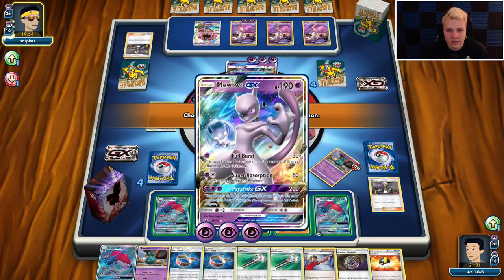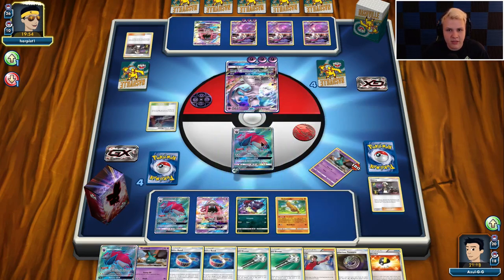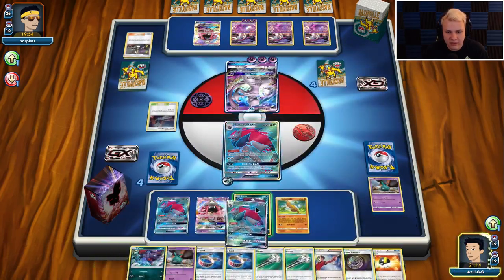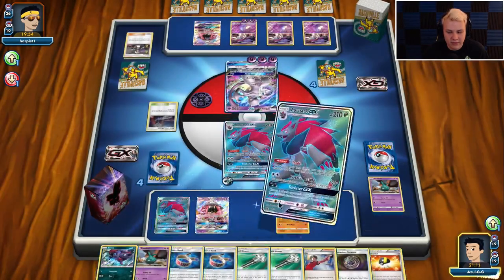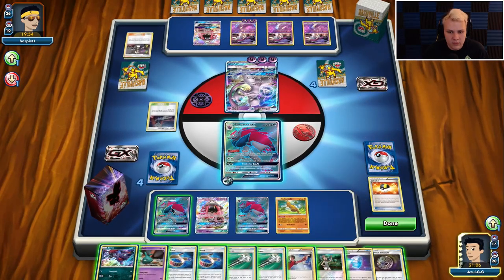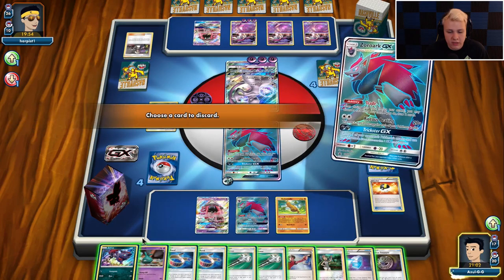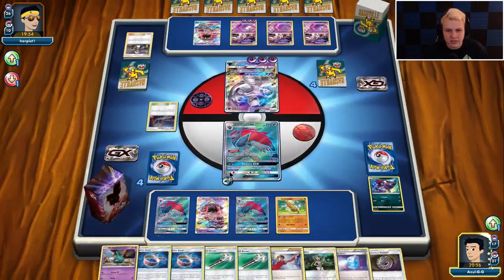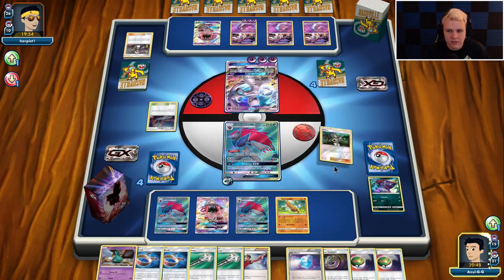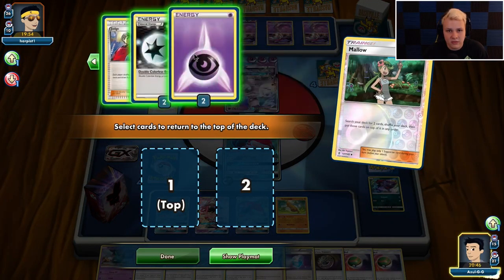So I could just punch him with Zoroark. If he plays Choice Band, he can one-shot my Zoroark, but I don't think I really have a choice — he's locked up, so he has to have Choice Band if he wants to one-shot me. Doesn't have any other way to really one-shot me. I think I'm going to take that route. We'll trade this. I'll trade the Zorua — I don't want to Field Blower his Stadium either, I want to leave that in play. I might want to Judge next turn so I can Mallow this turn into the Psychic Energy. Psychic Energy DCE would be good to have, I guess. I don't really want to Guzma this turn.